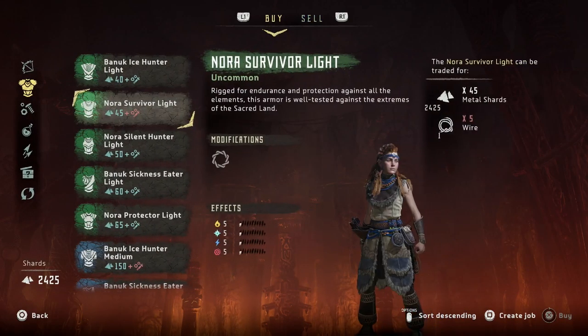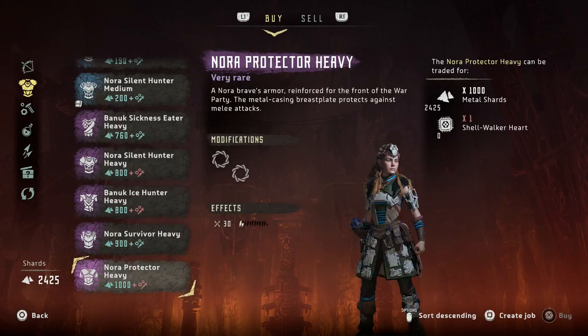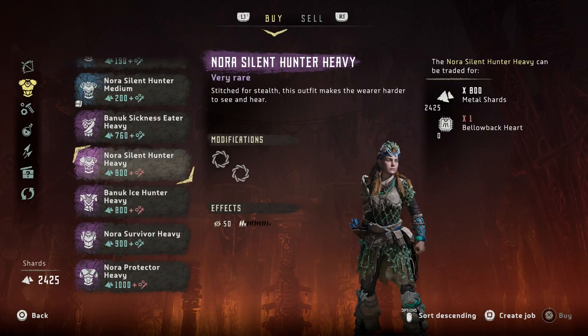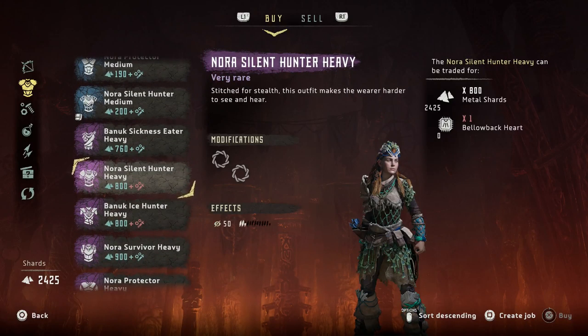Let's take a look at outfits. This protects us from corruption damage — we don't get a ton of that. Protects against melee attacks — that's what I would really like. We don't have a shellwalker heart. I think I actually got one of these on one of the attempts where I died. A strider heart — that's what we need here. Or a bellowback heart. So we need hearts of things.